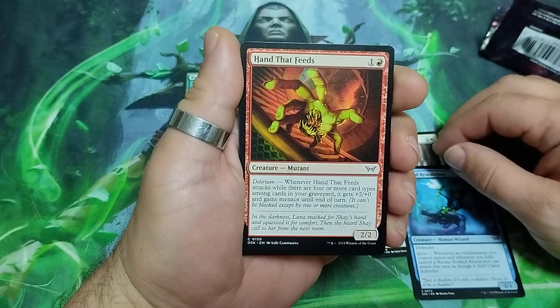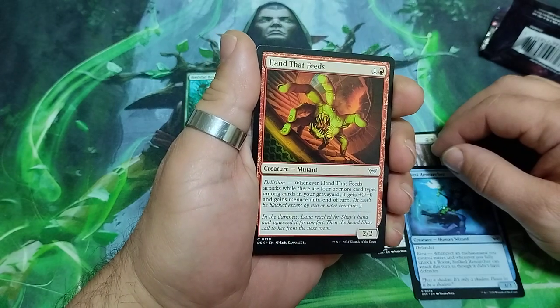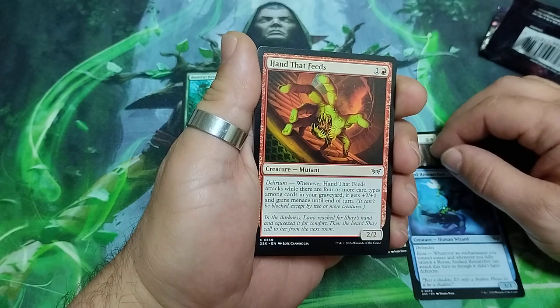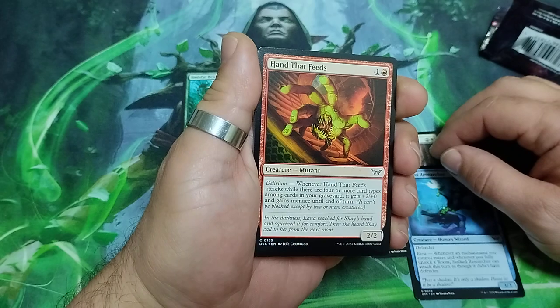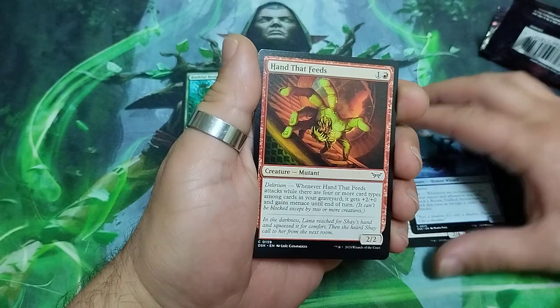Hand That Feeds — two drops. He has delirium. Whenever Hand That Feeds attacks while there are four or more card types among cards in your graveyard, it gets plus two plus zero and gains menace until the end of the turn. It is a 2/2.